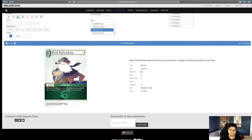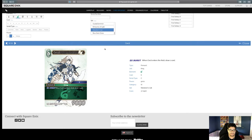Sid Polendina, Engineer — when he enters the field you may search for a Category IV forward and add it to your hand. My biggest problem is his name right now — he can't play the other one that also searches Engineer forwards. I'm glad Category IV finally got their forward searcher, and I'm glad it's not any cost because that would be absurd. The Category IV stuff is going to be a big sleeper — when someone figures it out it's going to be tough.